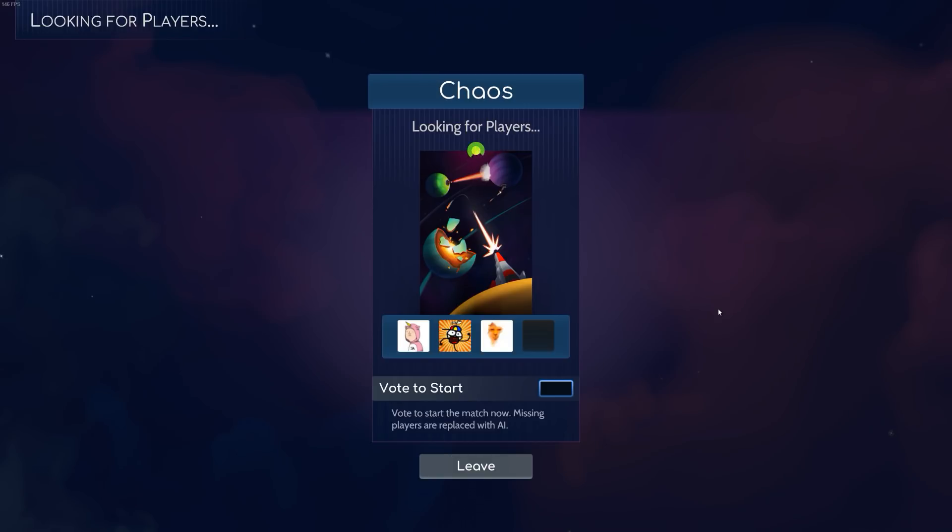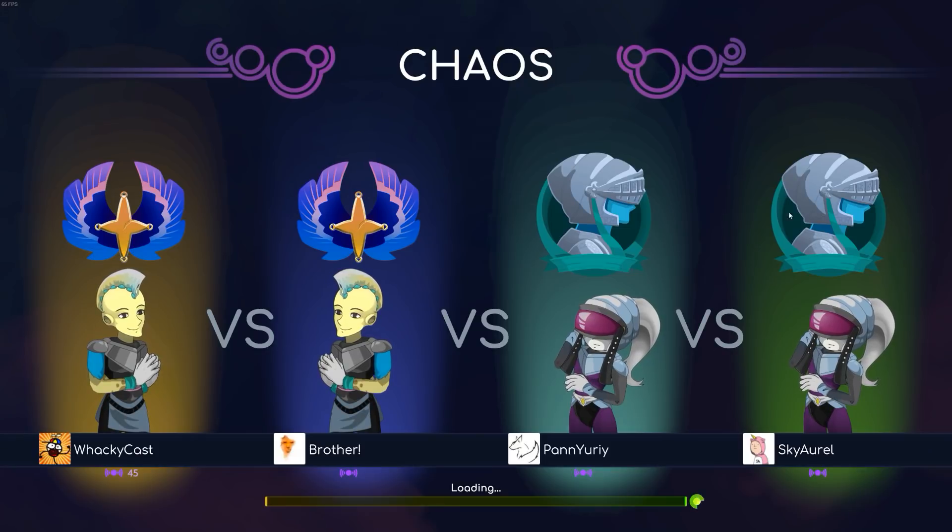Hopefully I can play with some completely new players this time — they might not know that I'm doing something silly. There we go, we have a full team. We're playing Celestial, Celestial, and Tureen and Tureen. This is gonna be interesting. Hopefully they don't target me at once. So we have Brother, Pon Uri, and Sky Oral. Why do you guys have such difficult names? Why can't you just be like Bob, Steven, or Johnny?